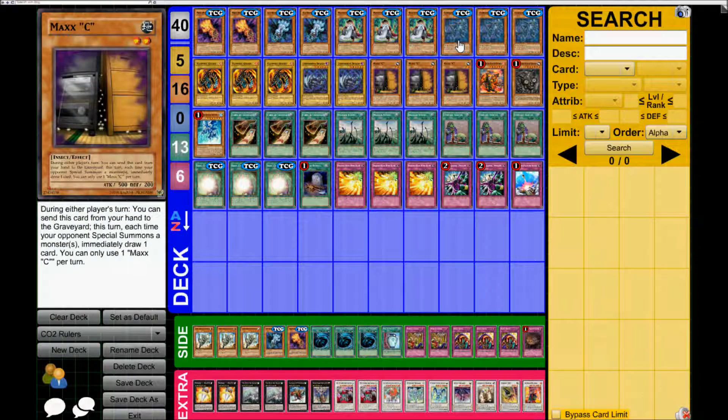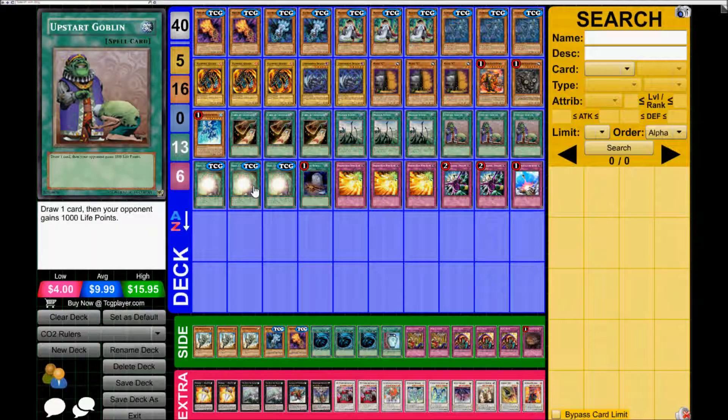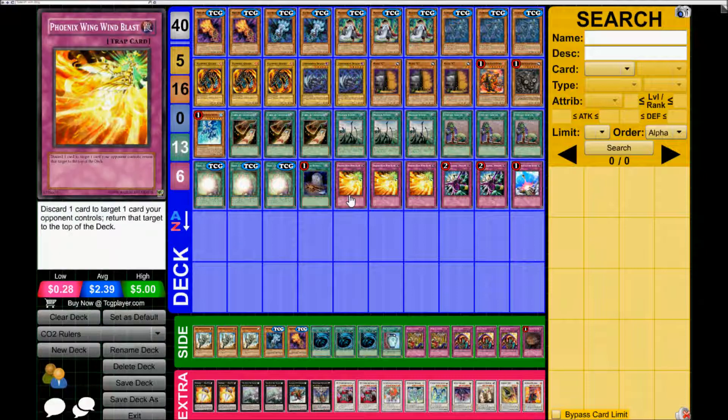Carbonetron's a dinosaur-type, so you can't dump it with Dragon Shrine — nevermind. Upstart Goblin, just more efficiency and draw power early game. Triple Soul Charge, just do that loop like I said and gain more advantage. Foolish Burial, really good. Icarus Attack, Wind Blast, usual stuff.